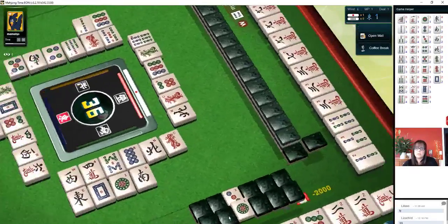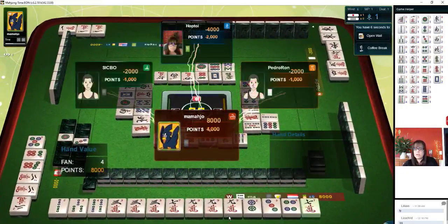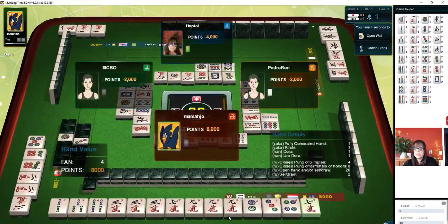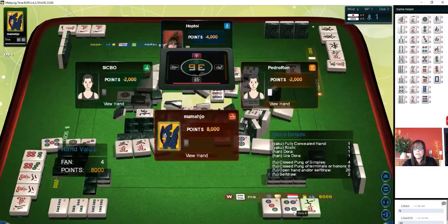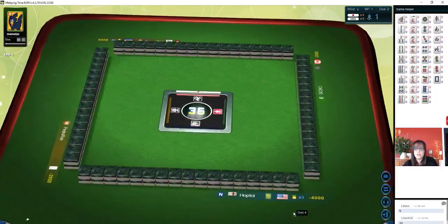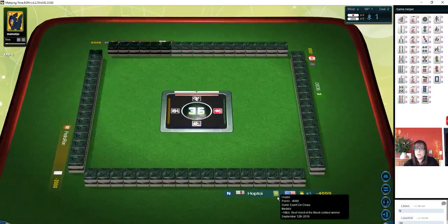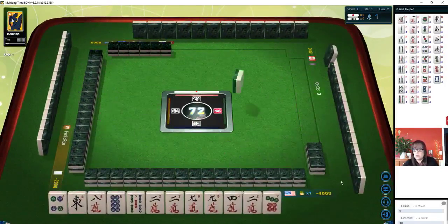They self-picked — very nice. So we have four Han and they won fully concealed with Riichi. They have Dora, and they also qualified for Uradora, which is the tile under the Dora indicator. They happen to have the four dot — the Uradora indicator was a three dot, so they had a four dot. Very nice. So they didn't have any other Yaku but Riichi, and then Dora.